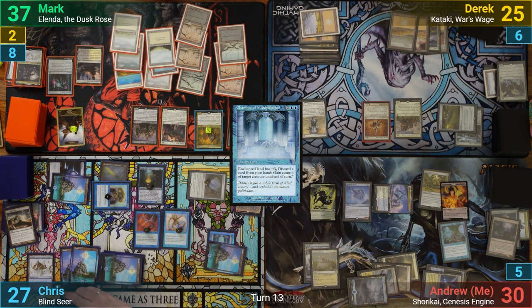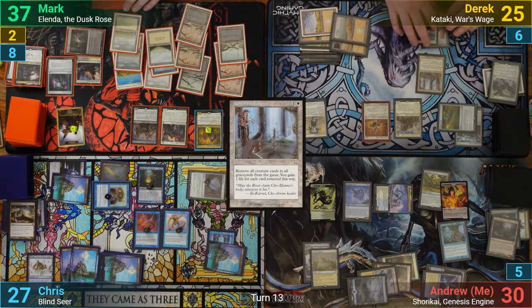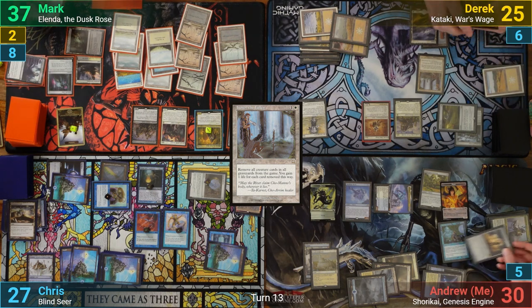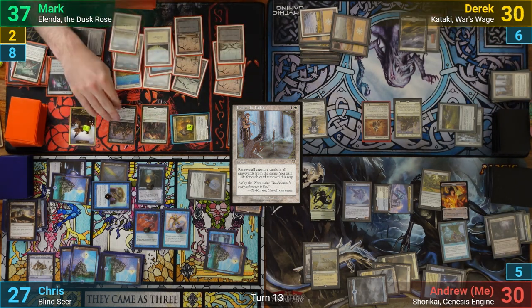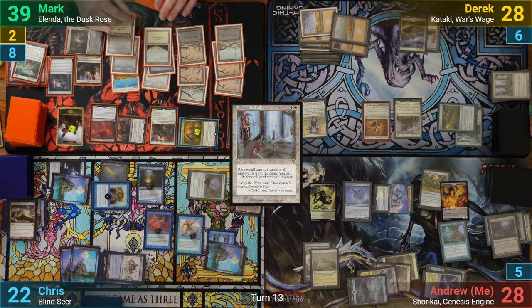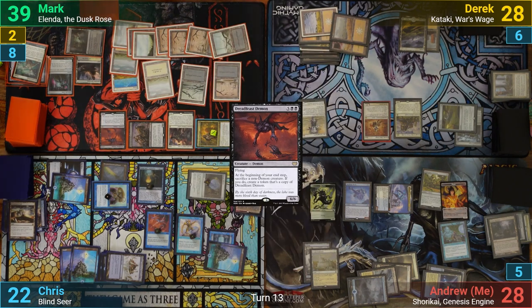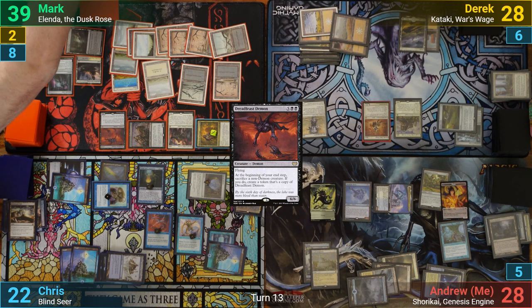Mark sacrifices a token to pay for his artifacts, also pumping Elenda, then draws for turn. He plays Bojuka Bog as his land for turn targeting Derek, who responds with Honor the Fallen to exile all creature cards from all graveyards and gains five life. Moving to combat, Mark swings Elenda and the Sanctum Seeker at Chris, with the Seeker draining the table for two. Chris blocks Elenda with Weatherseed Faeries and turns Elenda red to stop the lifelink, although she doesn't die because of Dolmen Gate. In his second main phase, Mark casts a Dreadfeast Demon and passes, sacrificing the Vampire token to make a copy of the demon, which untaps all creatures with the Intruder Alarm as it comes in.